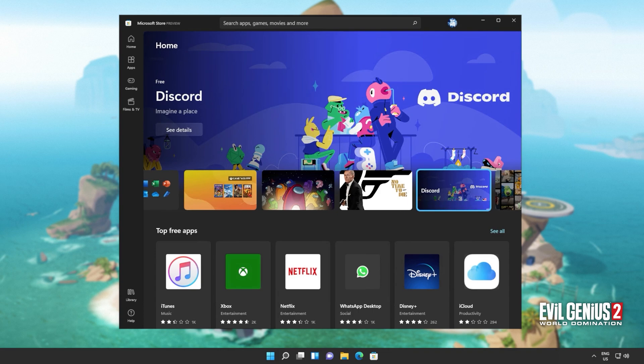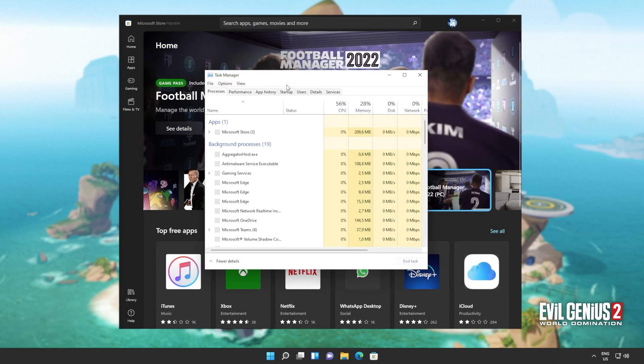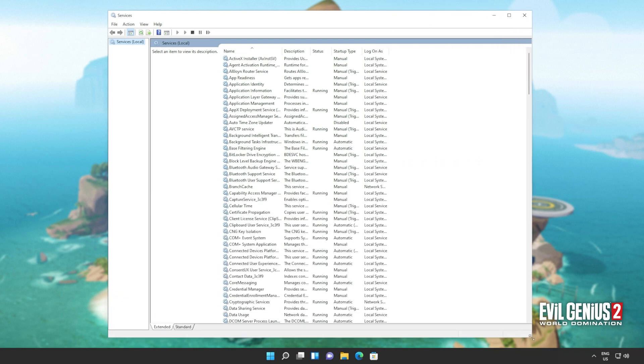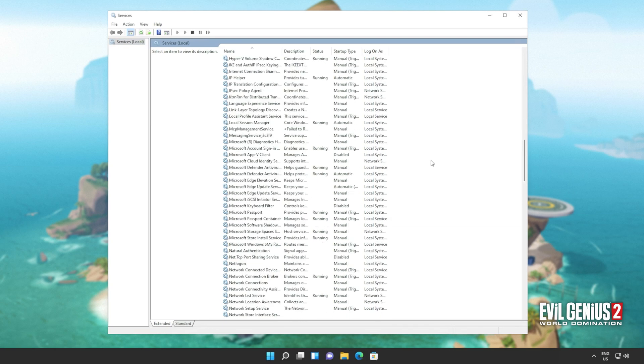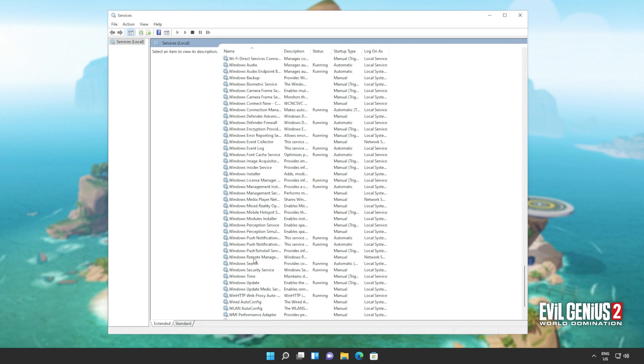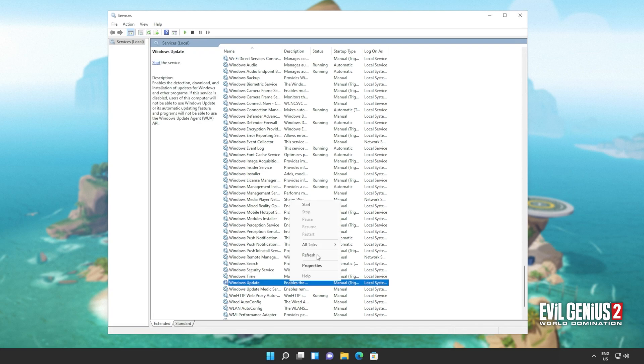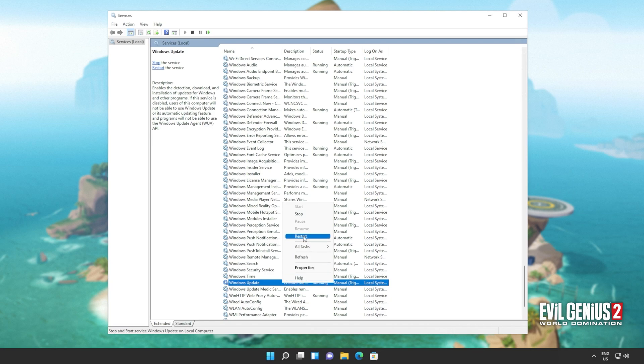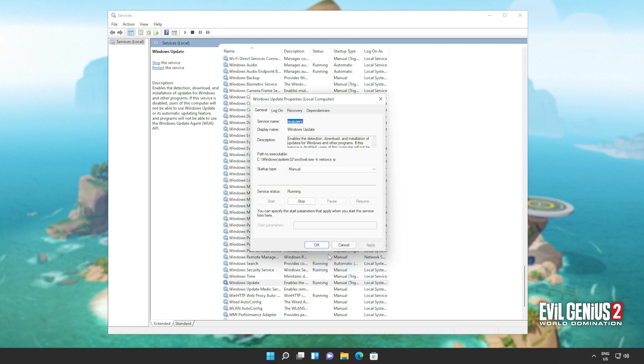If you're still having issues, hit Control+Shift+Escape to bring up Task Manager. Head across to Services and click Open Services at the very bottom. Inside of here, we'll be restarting some Windows Store services to make sure things are working properly. Scroll all the way down to Windows Update, right click and click Start if it's not running, or right click and click Restart. Also right click Properties and make sure that it's set to Automatic rather than Manual.